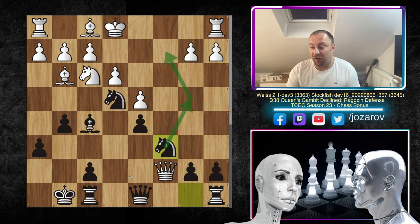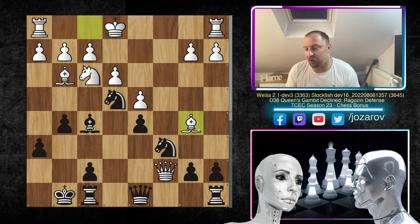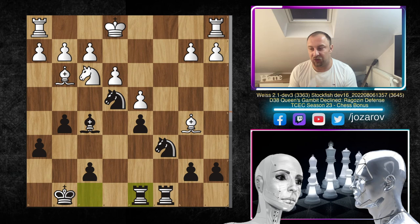After queen to c7 we have knight to c6 — an interesting idea where the knight gets out threatening knight to b4 and knight to c7. The problem is now white cannot take the pawn on b7 due to lack of development and king danger — simply game over. So in the continuation after Nc6, the white engine had to develop the bishop with Bb5, and then rook to c8 attacks the queen, forcing a continuation. We lost a pawn but this is a forcing line.